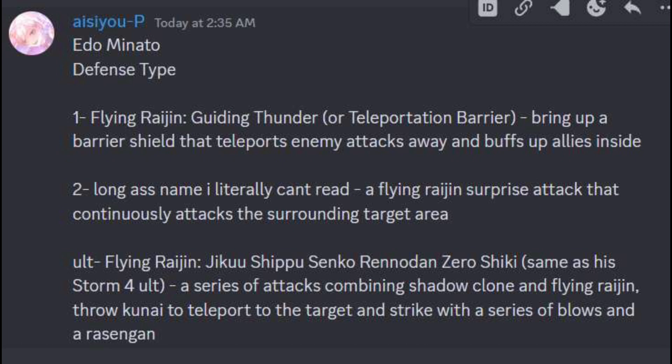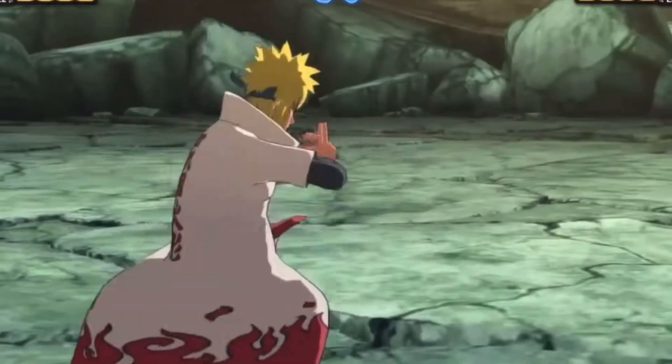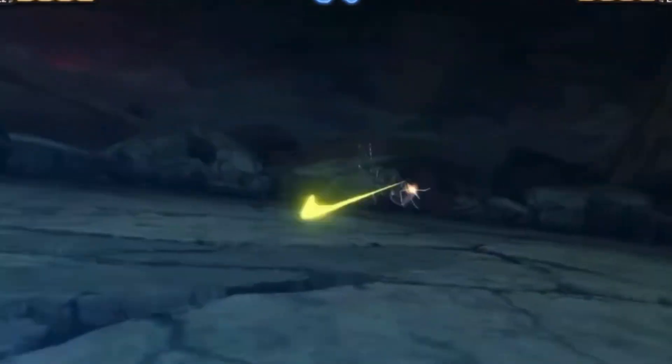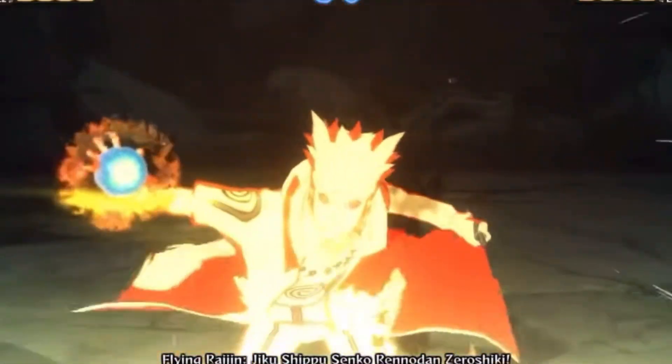The last one is his ultimate: Flying Raijin Jiku Shippo Senko Ranadon Zero Sheikki — his ultimate from Storm 4. It's a series of attacks combining shadow clones, the Flying Raijin throw, a kunai to teleport to the target, and striking them down with a series of blows, with a Rasenshuriken as the finale. That'll probably be an instant kill at the end.